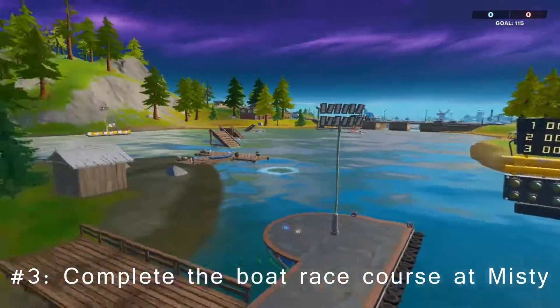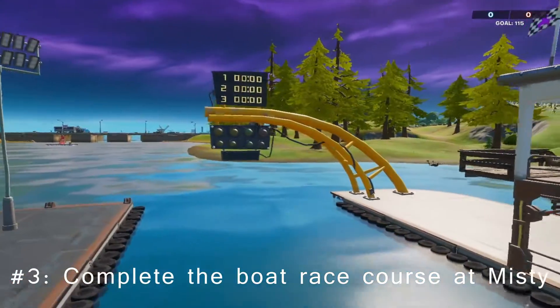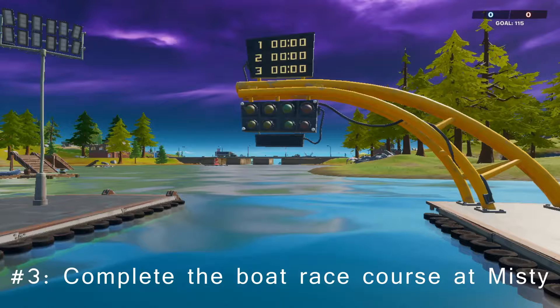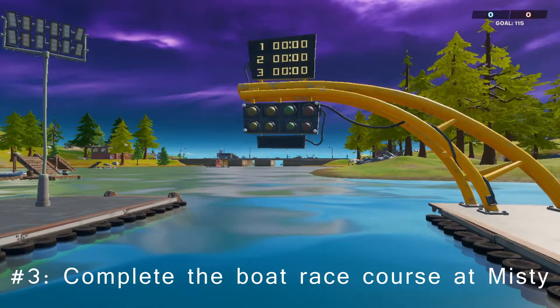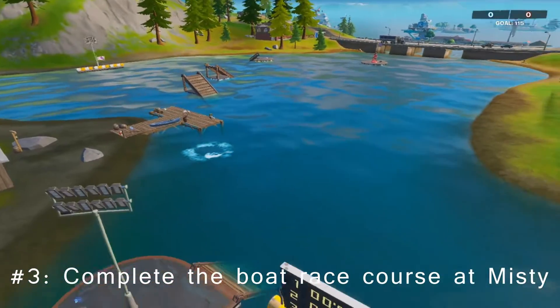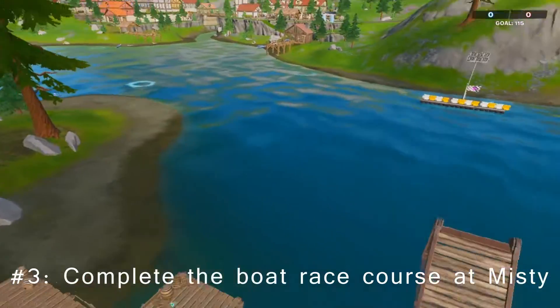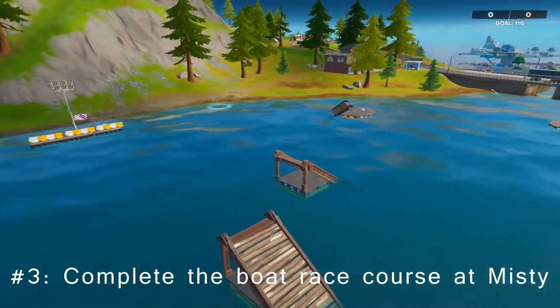Challenge number three is going to be at Misty Meadows. Grab yourself a boat and make your way over to this timer right here. Stop right underneath it while in a boat and the 15 second timer should start. Once it does, all you have to do is drive over and enter every ring you see. It's going to ask you to drive around and jump. Overall, it shouldn't be hard.